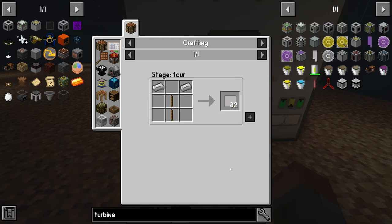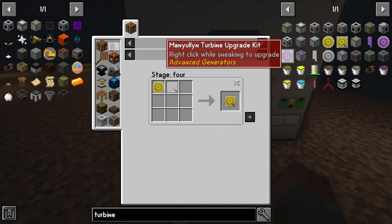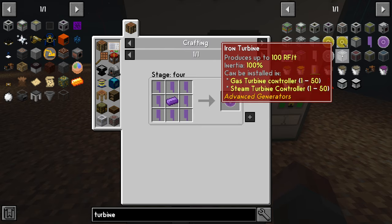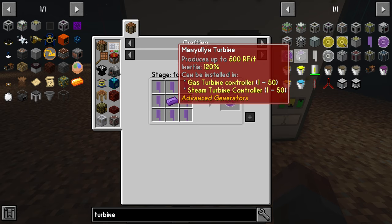The third type — we don't have a lot of manyullyn yet so we can make theoretically a few but not enough to make that worthwhile. But you can make a manyullyn turbine blade. The difference is: iron is like 100 RF per tick, gold is like 150, and manyullyn is 500.